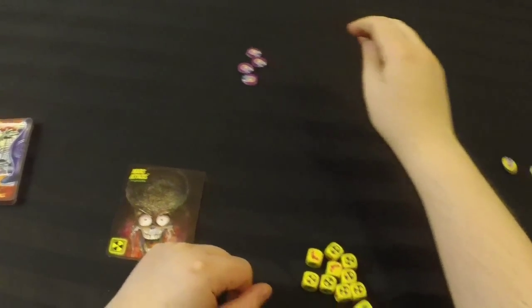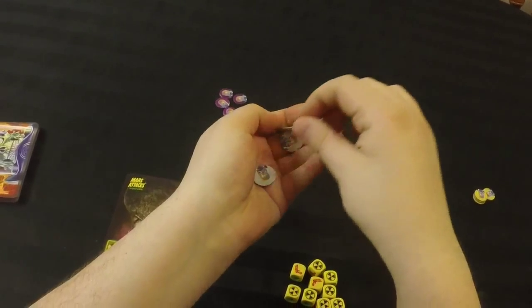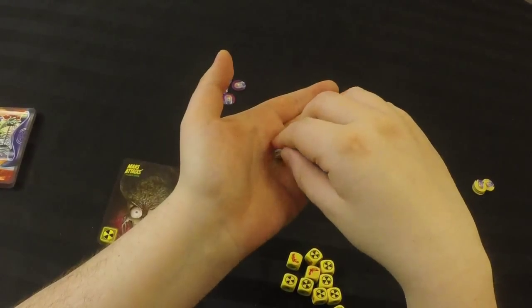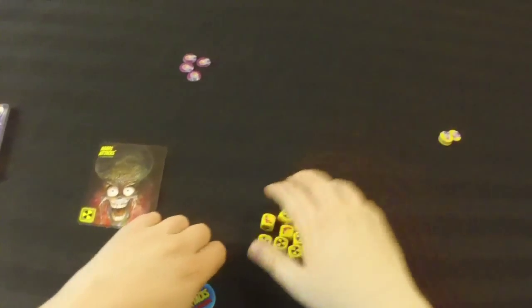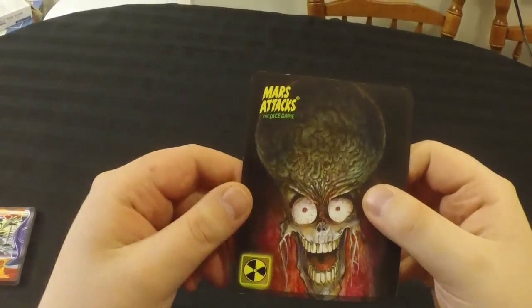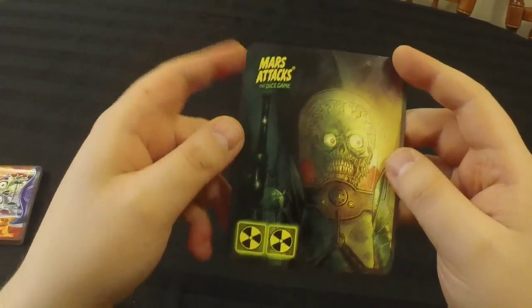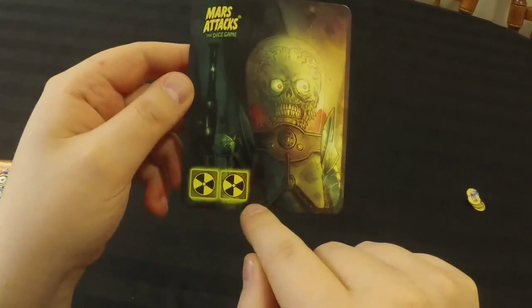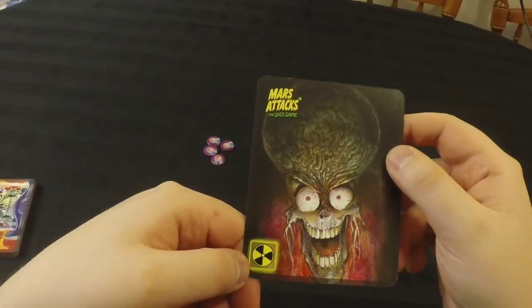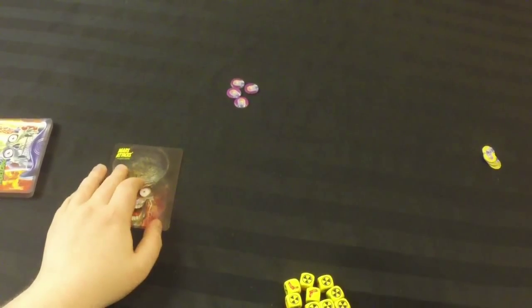The first thing each player needs to do is take four of these Martian tokens in their color and keep them with themselves for now. Next, take a look at this difficulty card — it's double-sided. This side has two nuke symbols and is the easy side, and the other side has only one nuke symbol, which is the hard side. I almost always play on the hard difficulty in this game, so let's do that.